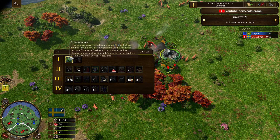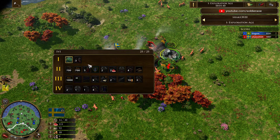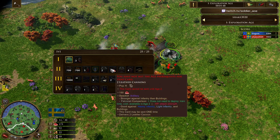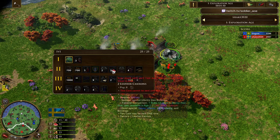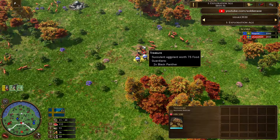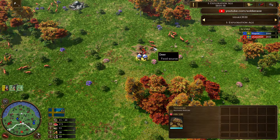He's going to send his 3 vils. He's got blueberries in there as well. He's got a heavy inventory card here — Leather Cannons. He's pretty well-rounded; he's got a good amount of cards in multiple ages. A nice treasure for Ungers here.